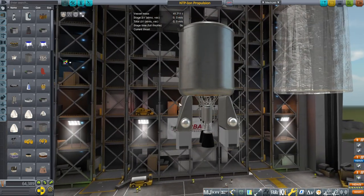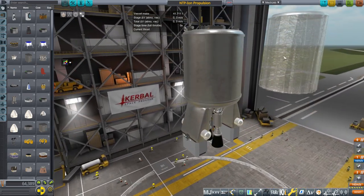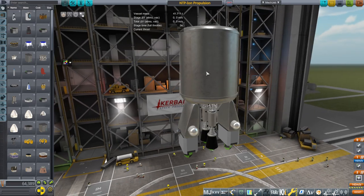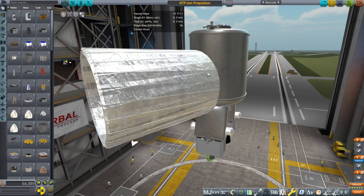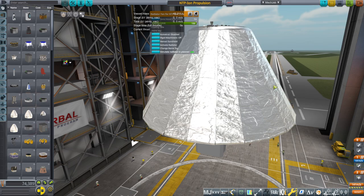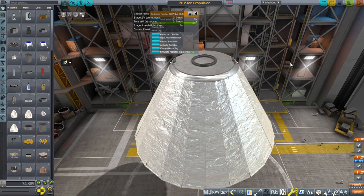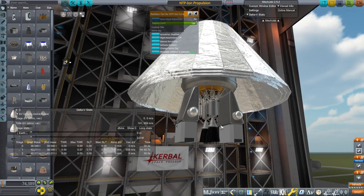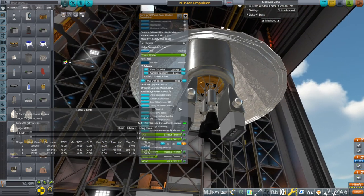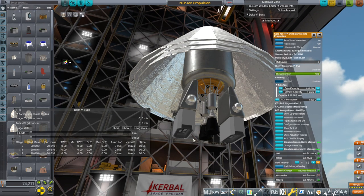Basically aside from the engines and the docking port, it's all one part — that's one reason I wanted to model it; it looks a bit sloppy with procedural parts. The sunshield is deployable. As far as mass is concerned, you can see it's 42 tons, and just the dry mass is quite hefty for this module. If we dump all the propellants, you can see it's 20.6 tons — so more than half of it is just dry mass.